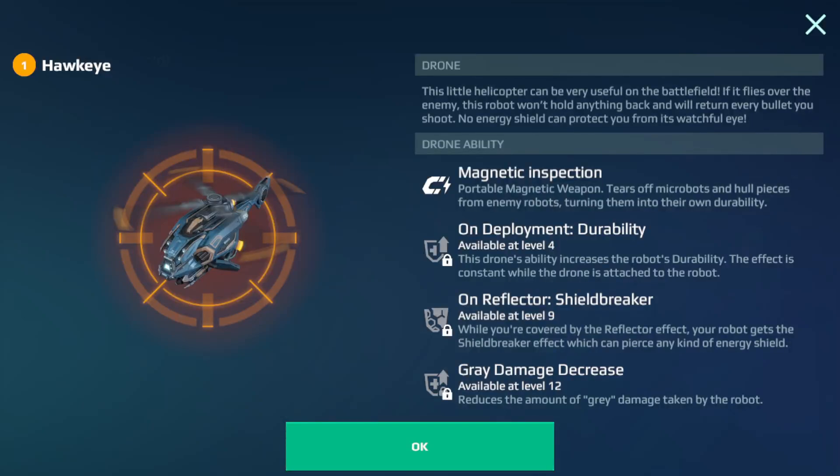Hello and welcome all friends, I'm back with another official giveaway. It's time — a brand new drone: Hawkeye. This little helicopter can be very useful on the battlefield. If it flies over the enemy, this robot won't hold anything back and will return every bullet you shoot. No energy shield can protect you from its watchful eyes.